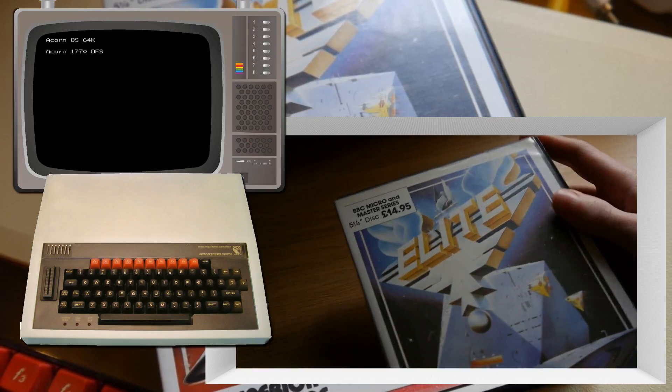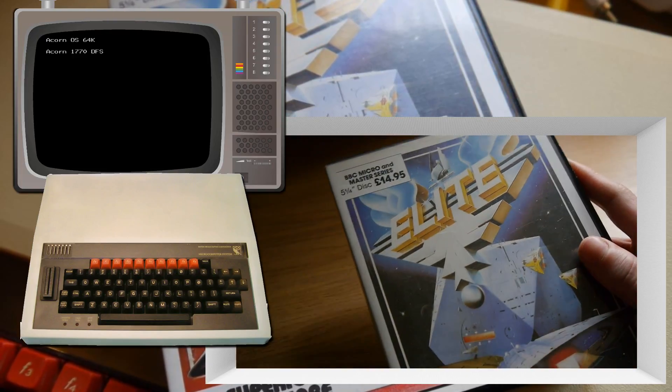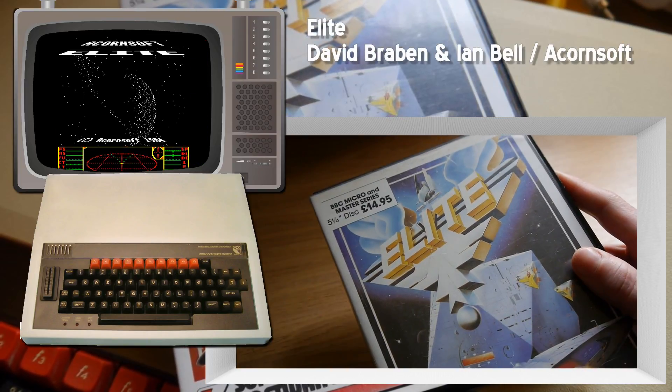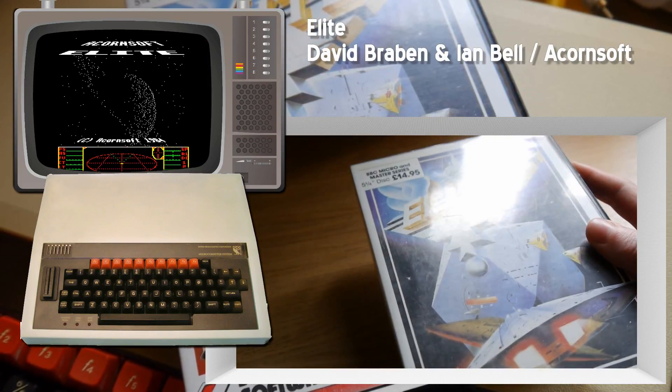Game and box time! I do like it when I have a nice box like this. This is Elite for the BBC Micro and Master Series. As you can see, this is on 5.25 inch disc.